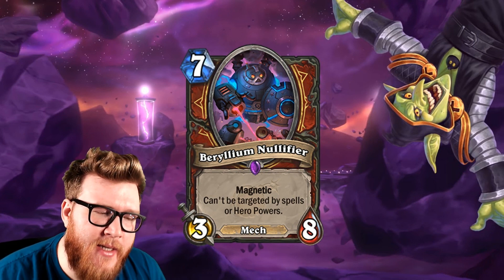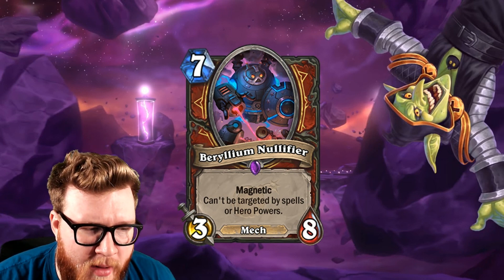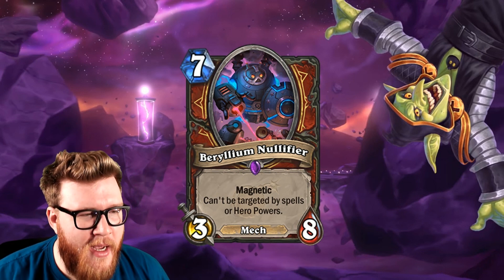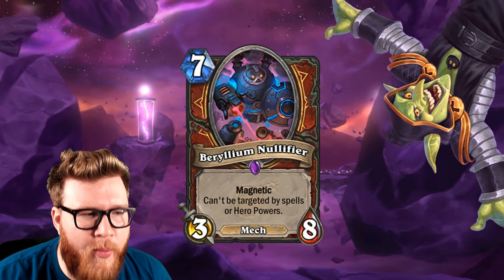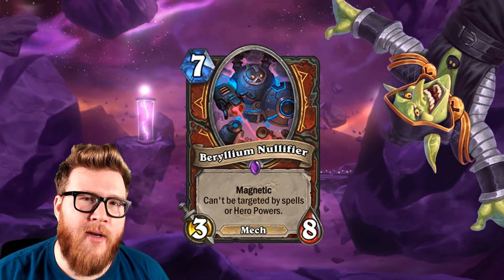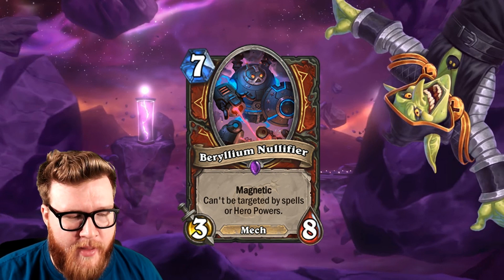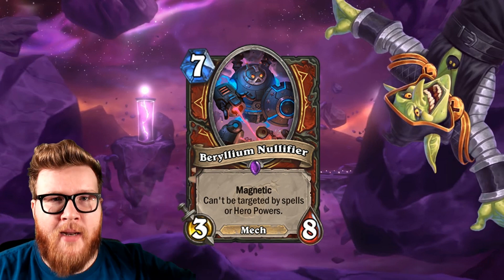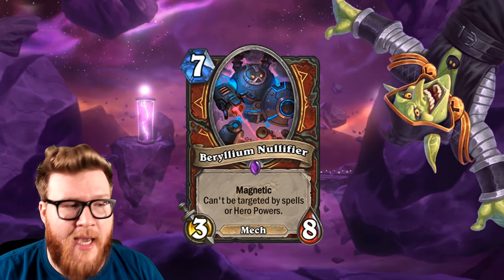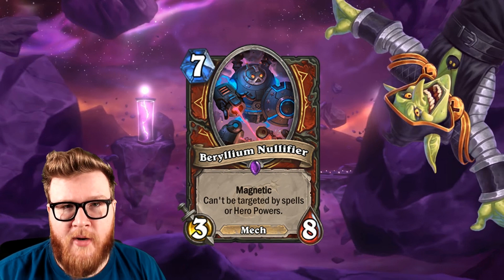Up next, we have a Warrior card — the first class-specific of the magnetized mechs in this review. This is the Beryllium Nullifier, a seven-mana 3/8 mech. This guy has Magnetic as well, and he also has the can't-be-targeted keyword — not getting hit by spells or hero powers anytime soon. I will say I think this is the weakest of the mechs we've seen so far. The problem with Beryllium Nullifier is just that it has a very high cost total. Seven mana is a lot. When you're looking at cards with that nice flexibility of being a minion or a buff and playing multiple things together in a single turn, as you creep up that mana cost it's going to be harder and harder to fit into a given turn. For instance, you can't play Beryllium Nullifier and Zilliax together on the same turn.